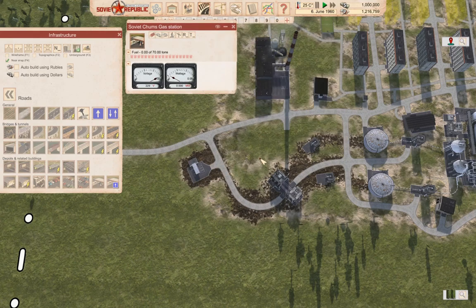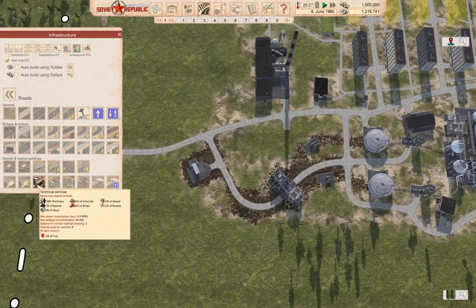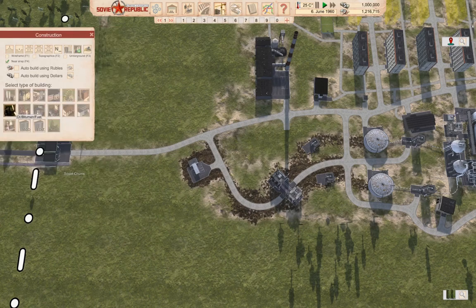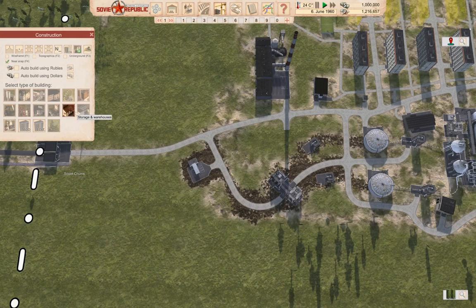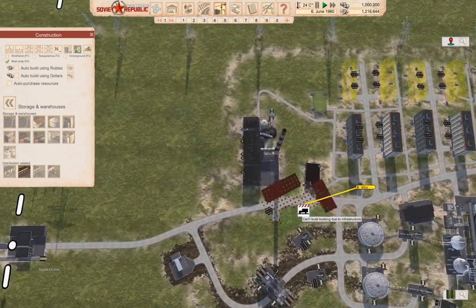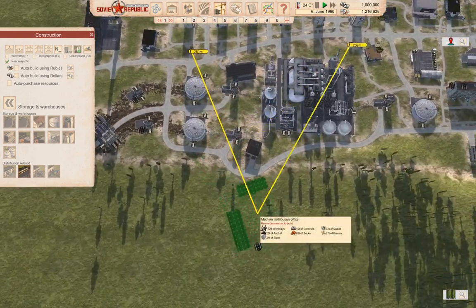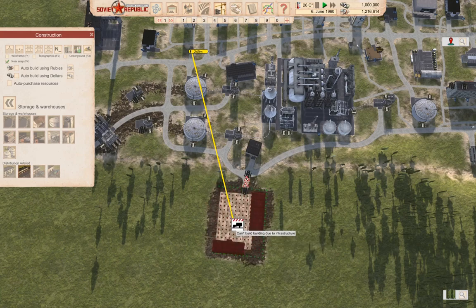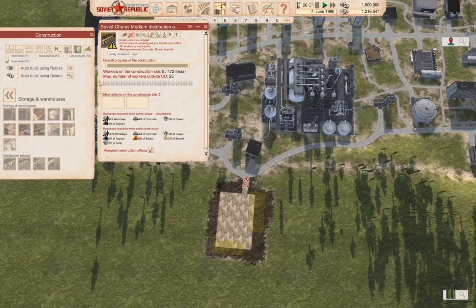We're producing fuel, so if we build a distribution office — yeah, I think we'll do that. Construction, engineering — is it here? Distribution: small, medium. We'll make a medium distribution office. If we put it over here, yeah, we'll put it over there. Build it, yes. Okay, I think that gets us a fair chunk of stuff sorted out.